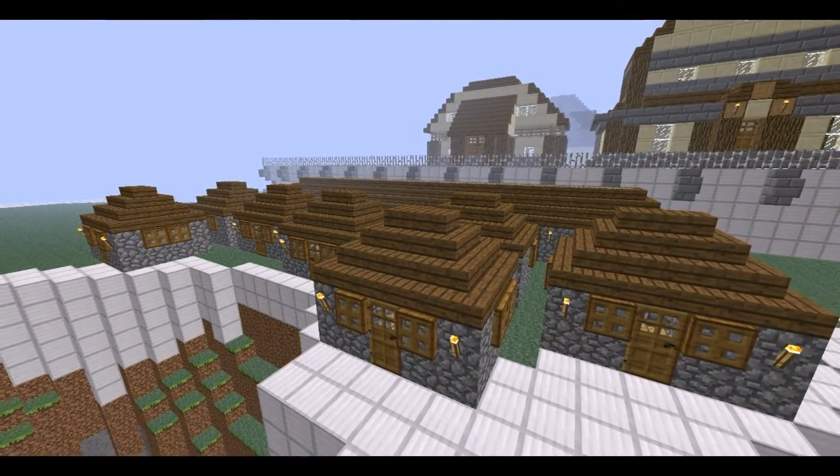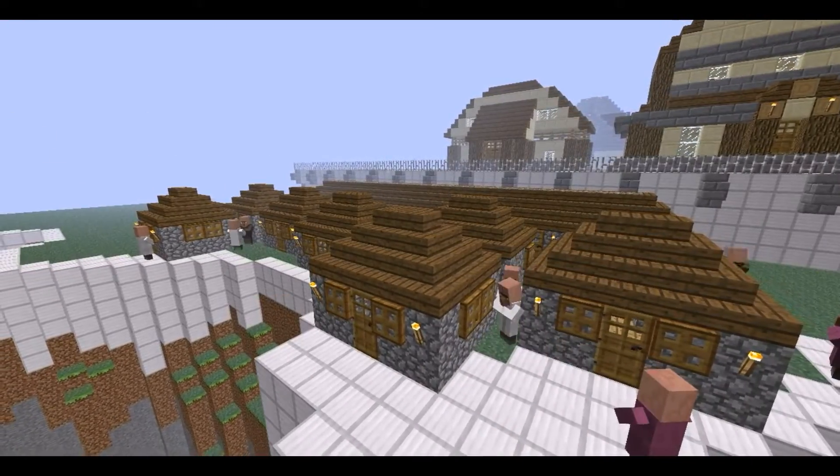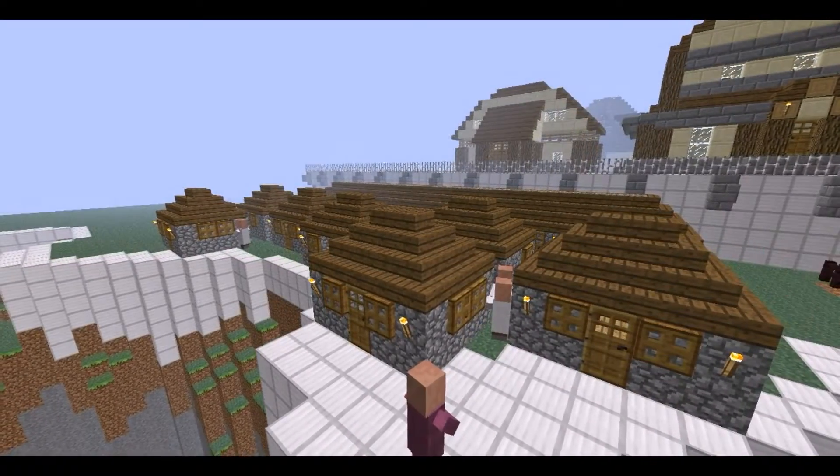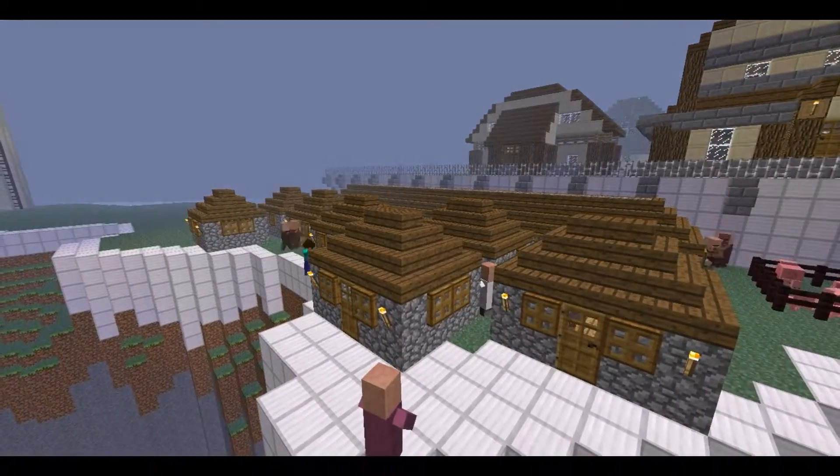I then realized that the edge of this slum is a sheer cliff, so I had to work on that. What I did was put some nether fencing around the edge and just evened out all the terrain at the edge of the mountain.